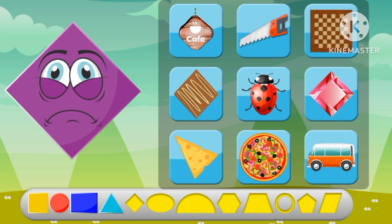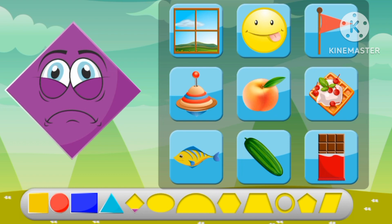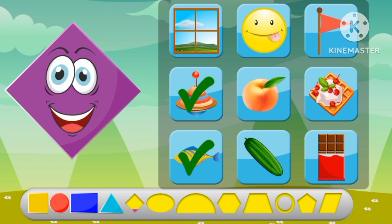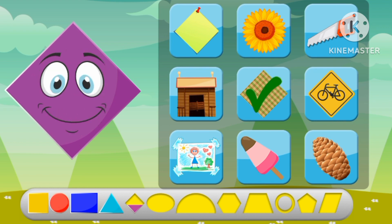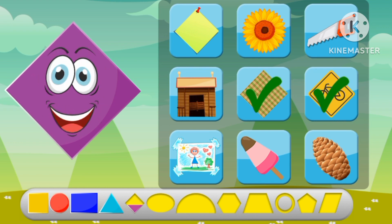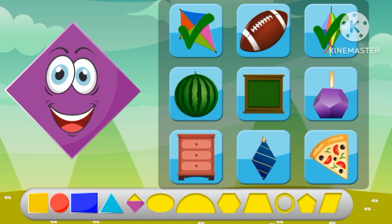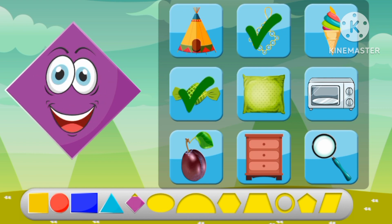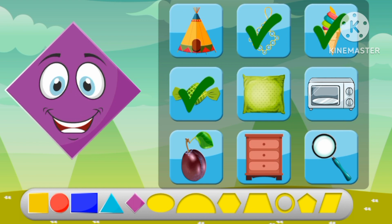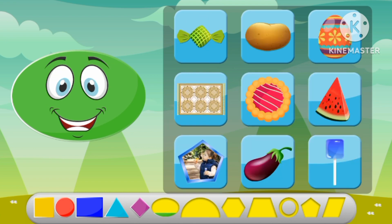Let's find the rhombus shape. A sign, a cookie. A fish, a waffle. A napkin, a sign, a sticky note. A kite, a toy. A necklace, a candy.